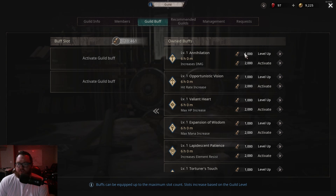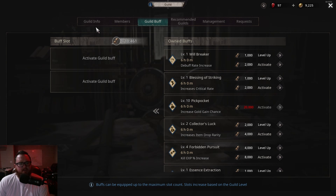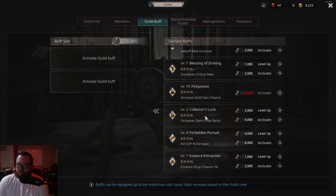The cost to level up a buff goes up by 1,000 per level, and the cost to activate a buff goes up by 2,000 per level. We've maxed out our gold gain chance at level 10. They don't show you the percent increase on these, so it's a guessing game, but in my opinion it does make a difference. We also unlocked a second guild buff slot, possibly because our guild hit level seven yesterday.